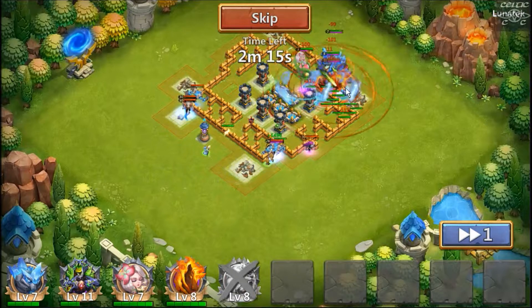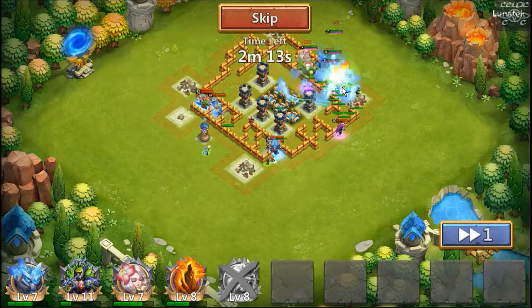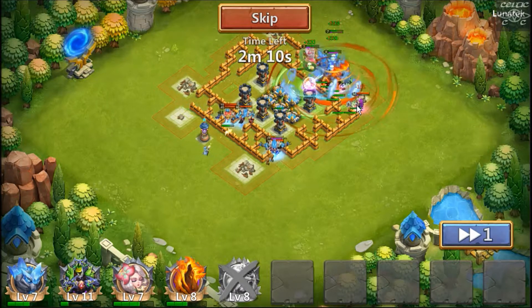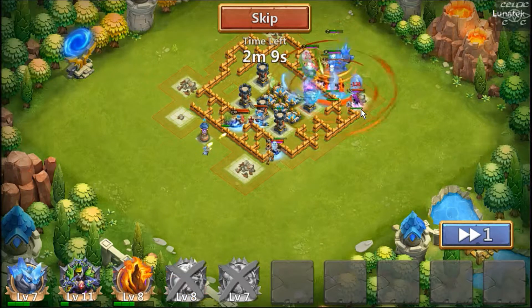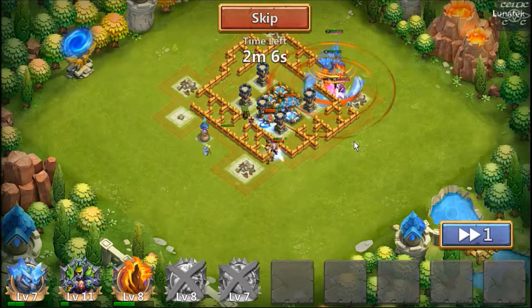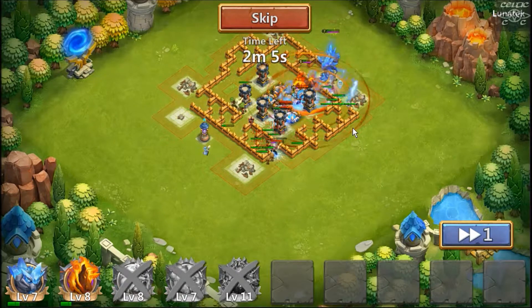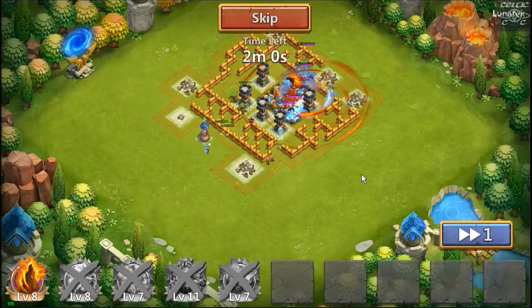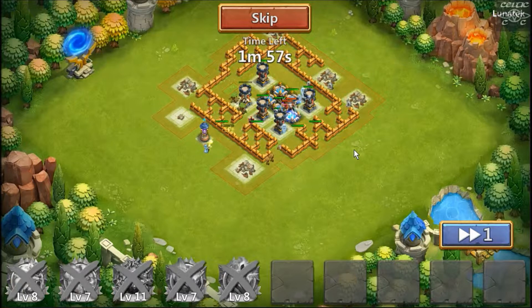They got stuck on the buildings, the sentinels went after them and did a nice clear. They started putting damage down onto this ninja, which could have been a real problem. We're down to three sentinels and managed to clear the ninja, damage being put down in the middle. By this point we're down to one sentinel — Flame Stallion's dead — and it's down to the arrow towers now, but there's not enough enemies left for it to be a problem to clear.